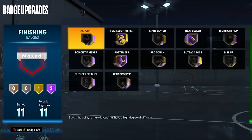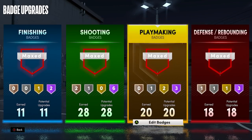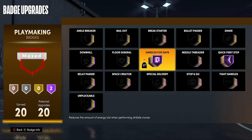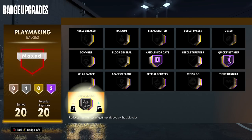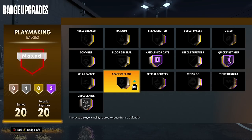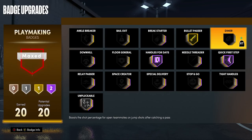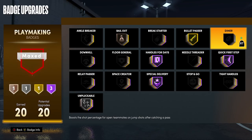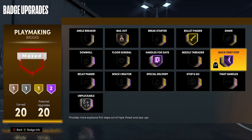Now onto the badges. The two most important badges are Hall of Fame Quick First Step and Hall of Fame Handles for Days. Whether you can get those on Hall of Fame or not, you need to make sure those two badges are maxed — they are the most important dribbling badges by far. The next one I'd recommend is Unpluckable; make sure you have that on at least something, otherwise you're going to get ripped a lot.